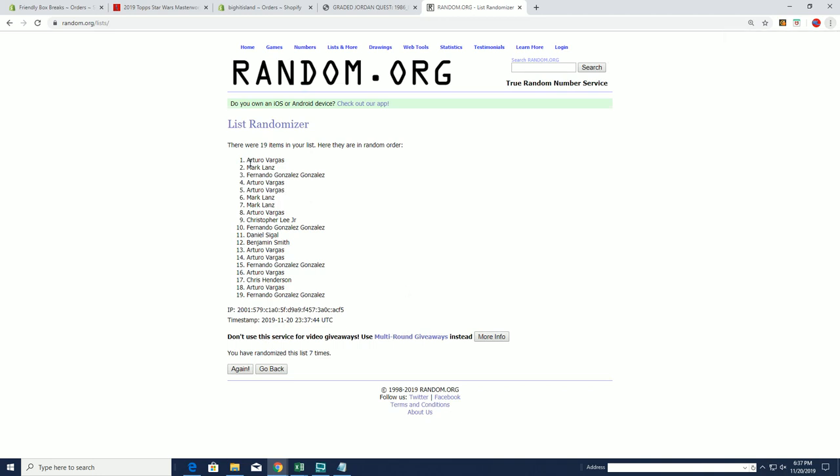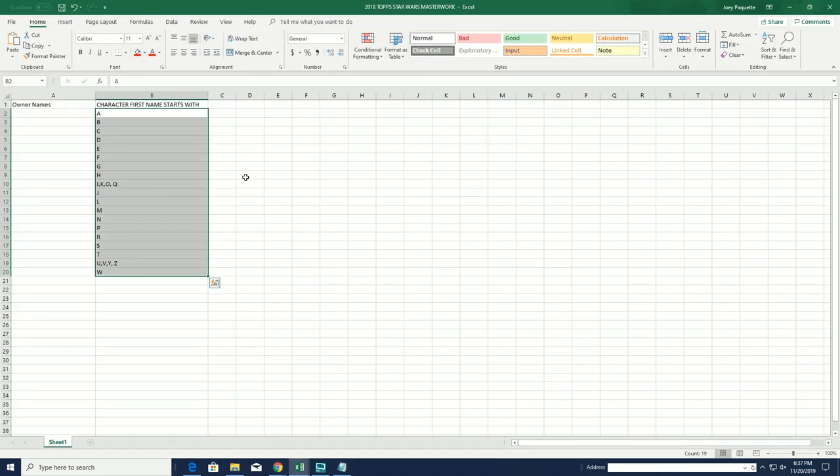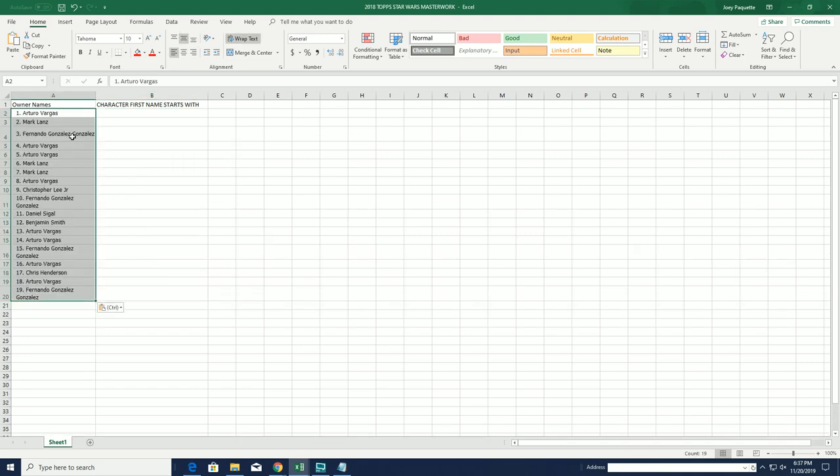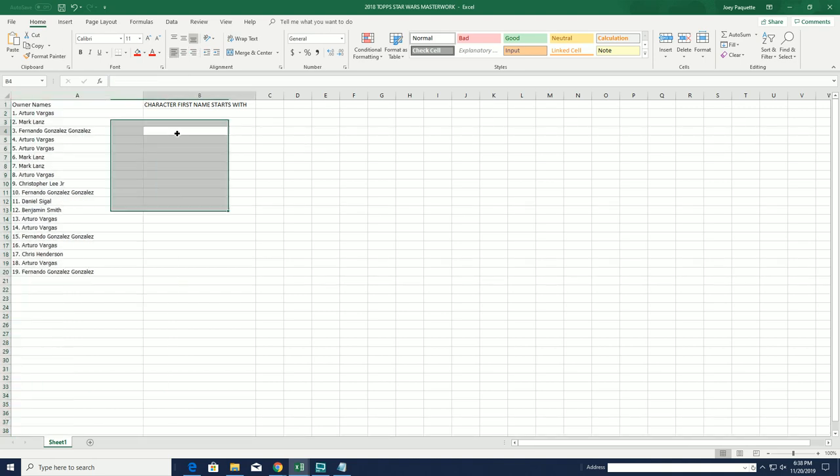Alright. A, B, down to Fernando G. There's our owners. Let's do character names next.